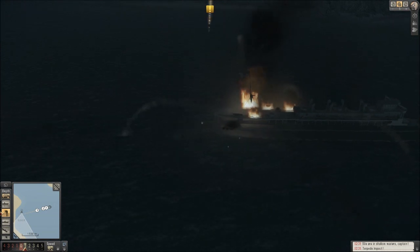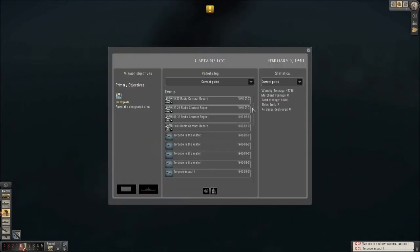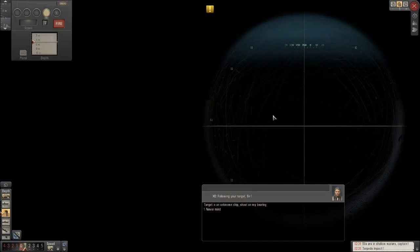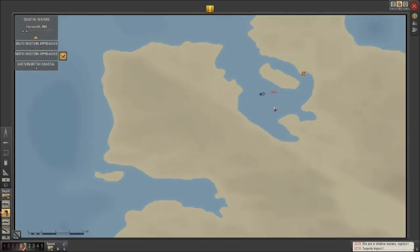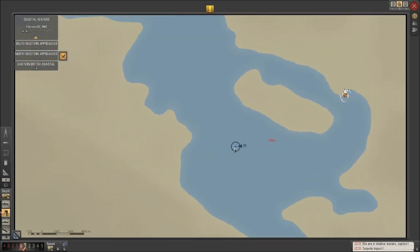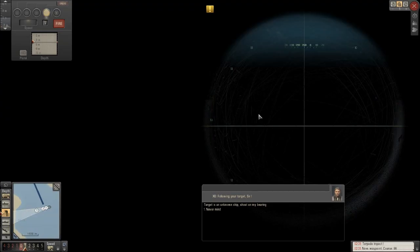I don't think that's a kill — I don't think that guy's sinking from that. Do we want to loose another torpedo into him? I don't think so — I think we just want to really get out of here as quick as we possibly can, although we've got the rear tubes we could always use.